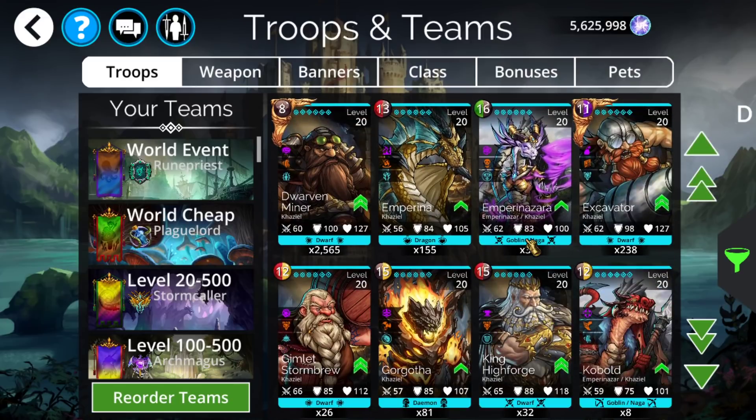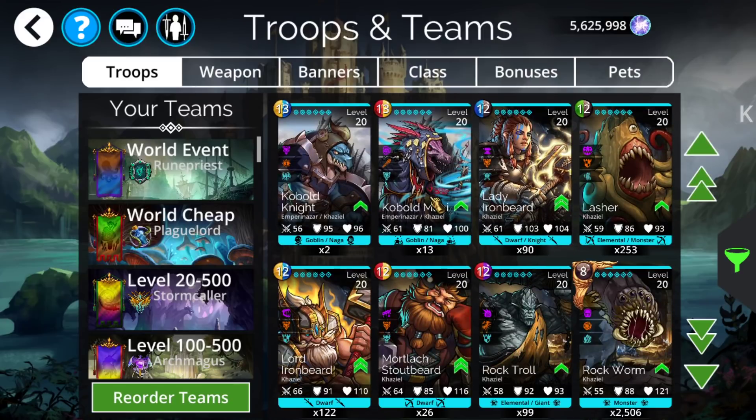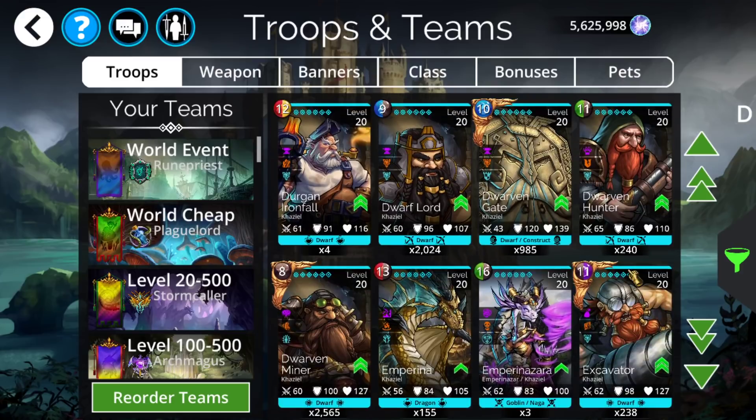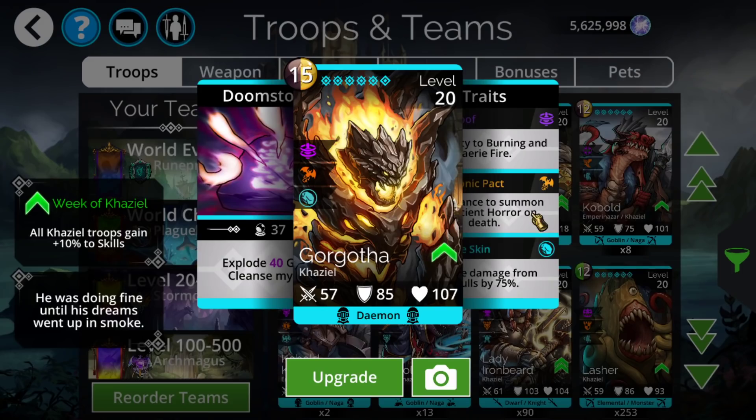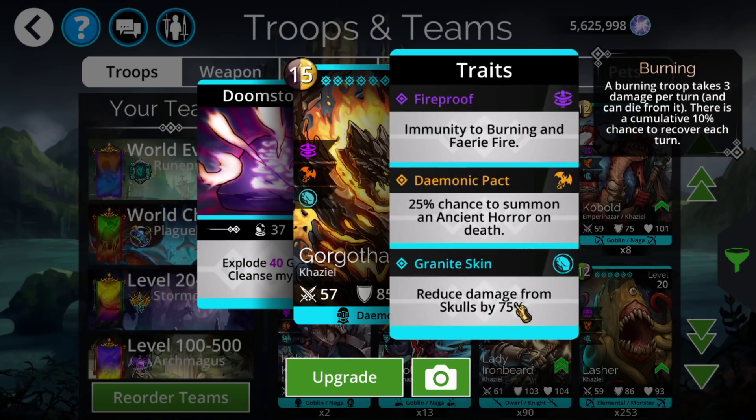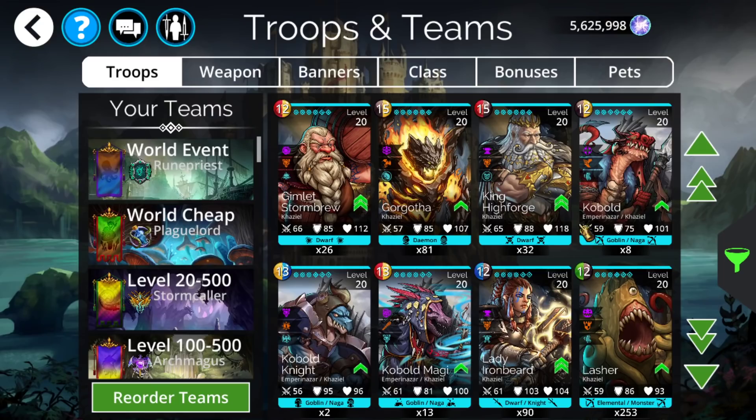Everything you see here is available in the event key drop table with the exception of the four Emporinazar troops — any that say Emporinazar are not in this category. The most noteworthy ones you might want to open keys for are the two legends. Gorgotha is a really good frontline tank, still even to this day with 75% reduction. Generally you use hero instead, however in instances where you're using hero for something else like rope dart or another decent weapon, Gorgotha is a good alternative — primarily used in skull spam teams where you don't have attack reduction, web, or entangle.